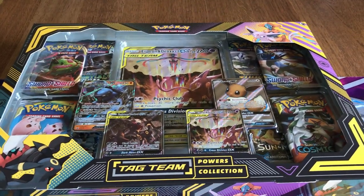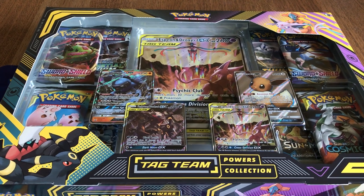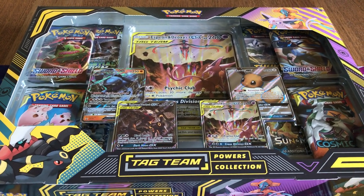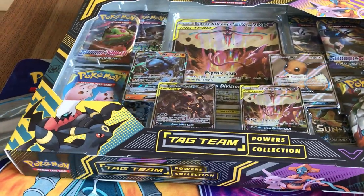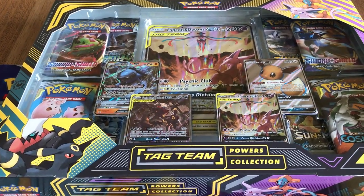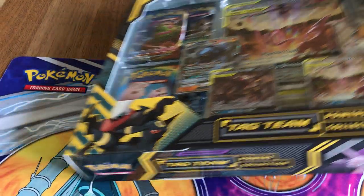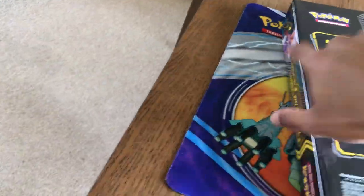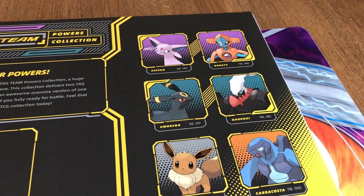Cosmic Huskies again with another unboxing. Today will be the Pokemon Tag Team Powers Collection, which I purchased from Chaos Cards for £40 something. It comes with 8 boosters and 4 GX promos — 3 foil and 1 in regular. It gives you Pokemon from Generations 1, 2, 3, 4 and 5.